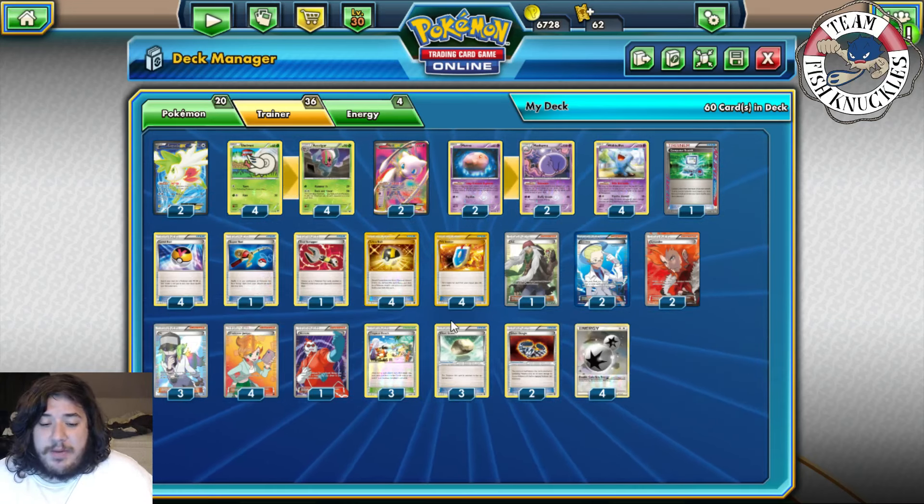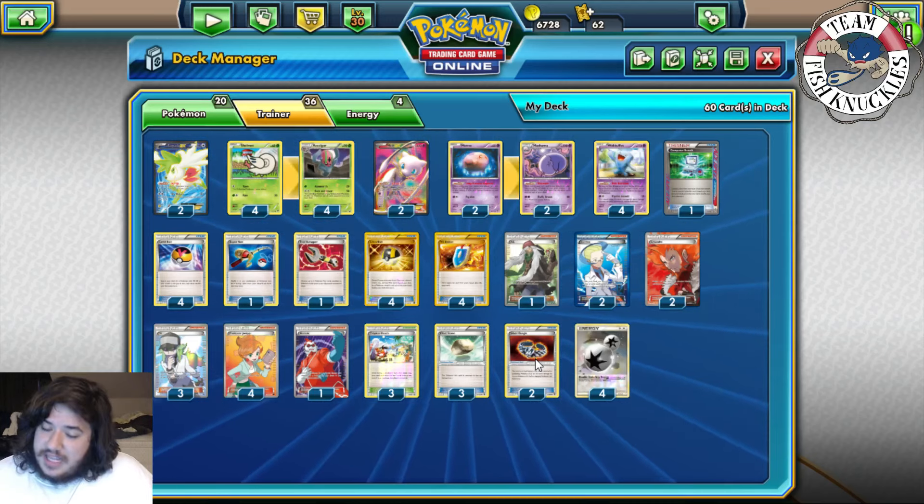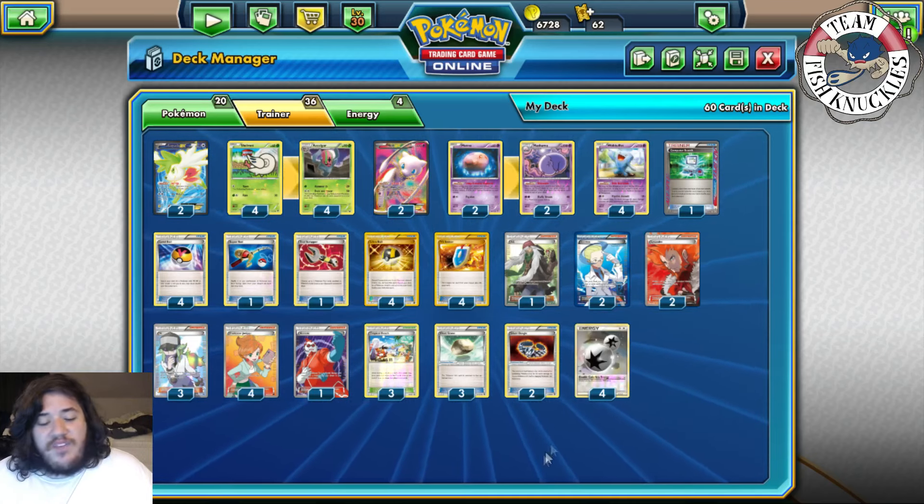Three Float Stone to give your Pokemon free retreat — like Wobbuffet or Musharna. Two Silver Bangle so you do 30 more damage. That damage does matter sometimes, I promise — you'll find out while playing the deck.